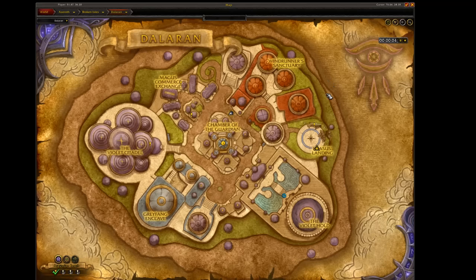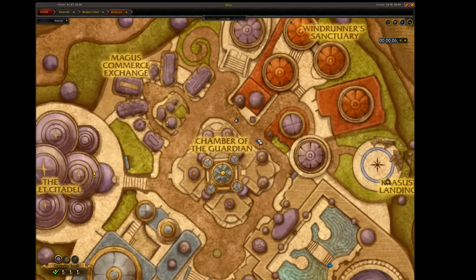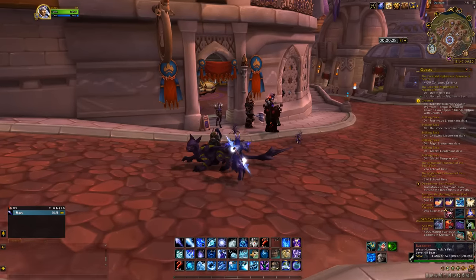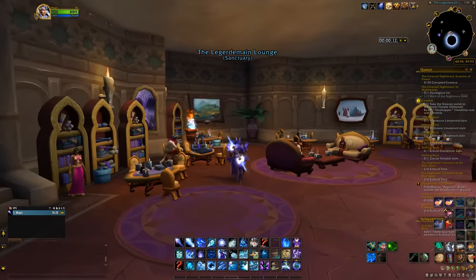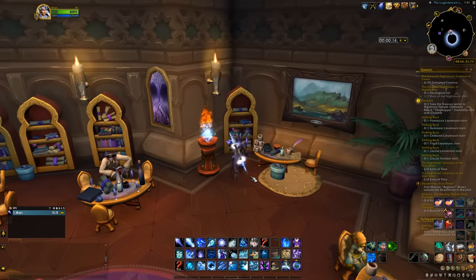The first page you need is in Legion's Dalaran. As shown on the map, head to the Ledger Domain Lounge Inn and find the bookshelf in the corner. There you'll find page 9 — click it.